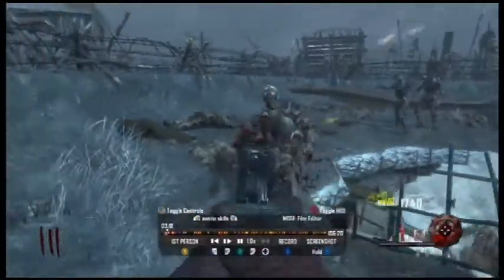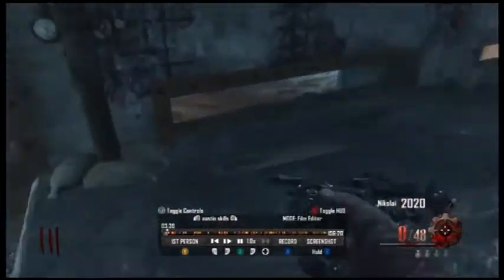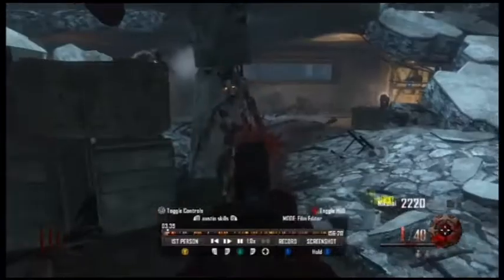I kill some zombies over here, get hit once, then run away so I don't die. For now I'm just trying to get as many points as possible — that's pretty much what you want to do. If you don't get that many points you're going to be waiting for a long time. Just get the Jug, and you really want Jug as fast as you can.